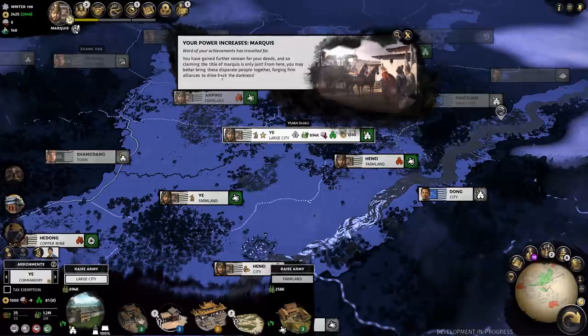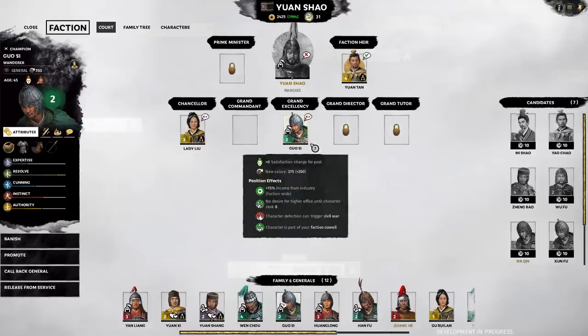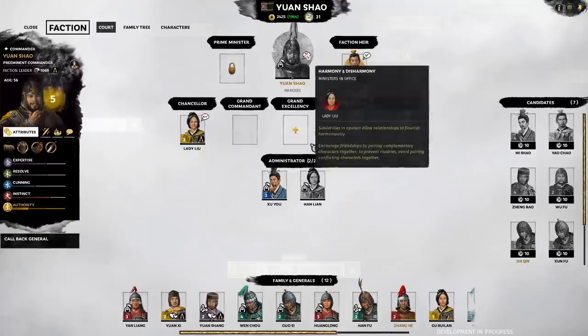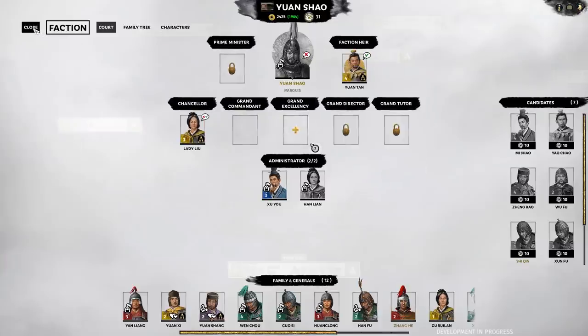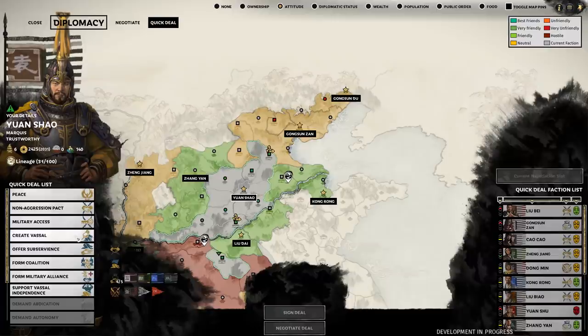Ultimately it happens - I become a marquee and that opens up a ton of options. It opens up all the doors and windows to China. First of all, it lets me get a grand commandant and a grand excellency, two new offices. It also unlocks a second administrator role. That's all helpful in various ways. I don't decide to spend too much money on that since they do cost wages and salaries.